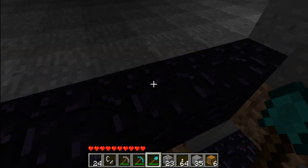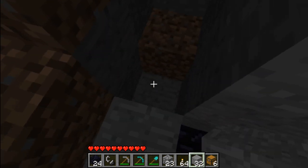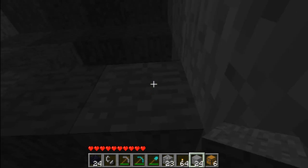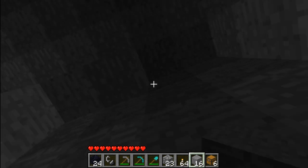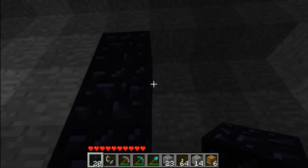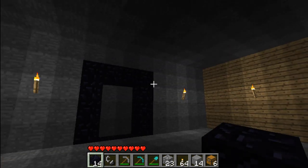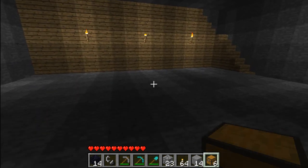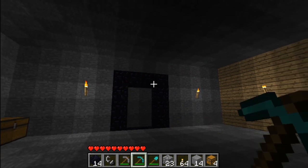Almost fell into lava but luckily it was obsidian. Cover up the back of this — actually it doesn't matter. Like so, and then probably do this. Yeah, so we're going to portal in there, come back out to see if our portal is linked up because they probably don't, and then we're going to make a new portal. After walking a ways we'll see where we end up. First I'm going to place this chest over here, and here we go — creepy nether.